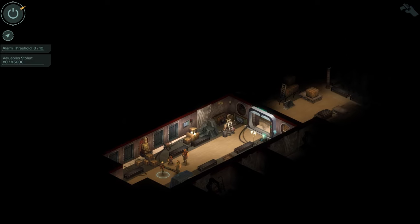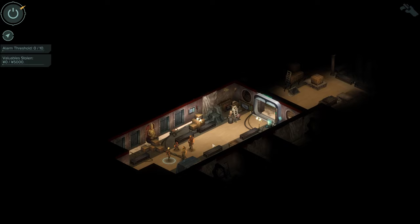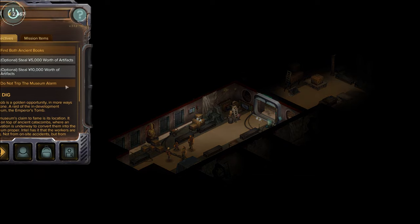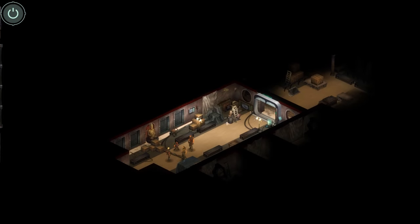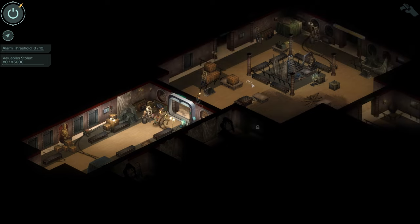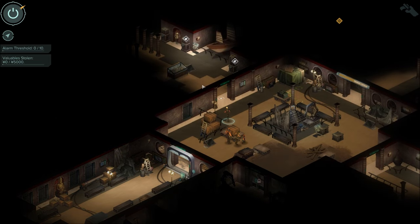Here we are in The Dig, and the characters will talk a little before you are free to move around. You have two optional quests that you can do: you can steal artifacts for 5,000 and 10,000, and you should not trip the museum's alarm while doing so. For this mission I had Isabel with me, which is a nice bonus, but you are fine even without her.